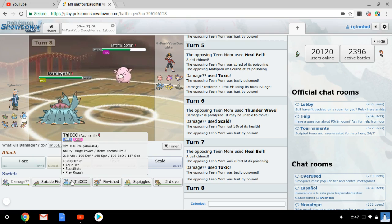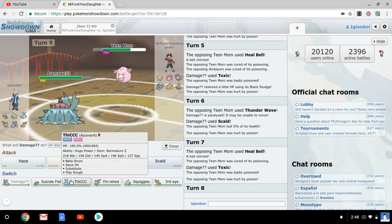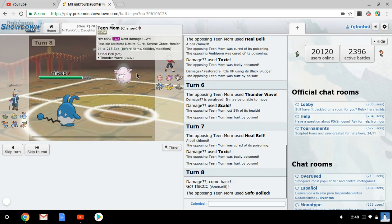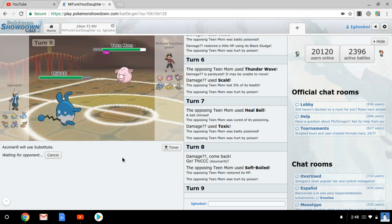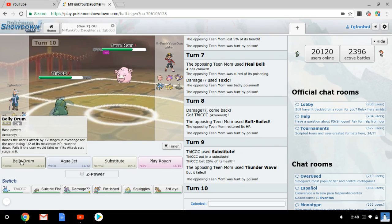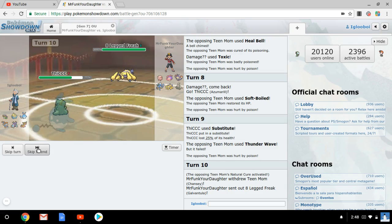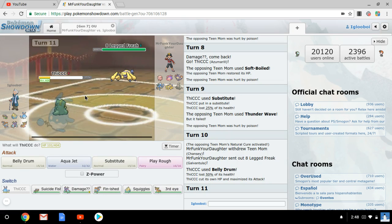I could go Zoroark here. I think I'm gonna go Zoroark here, as he should Seismic Toss me — or Soft Boiled, that's fine. I'm just gonna go for a Substitute, predicting the Thunder Wave here, which would be very, very nice. As he does Thunder Wave, I'm going straight up for the Belly Drum, as he cannot break my sub with one Seismic Toss. That is fine by me. Oh no, no, no, no — please. Okay.